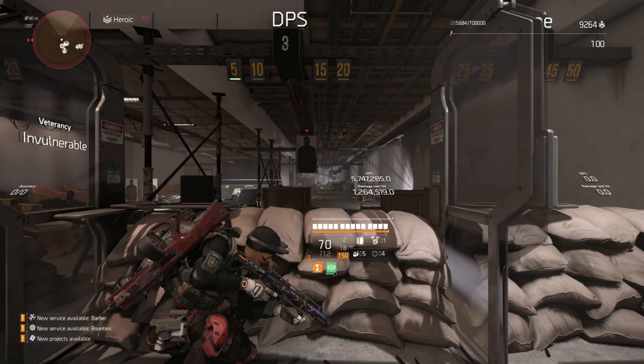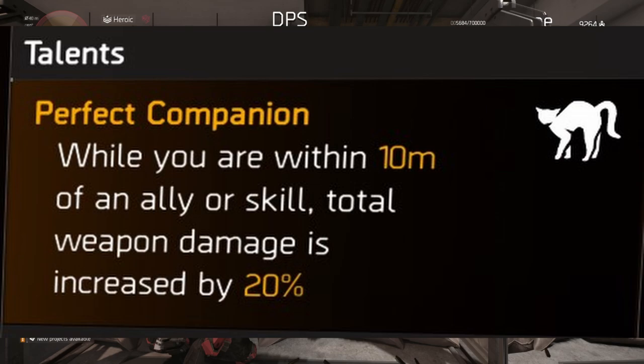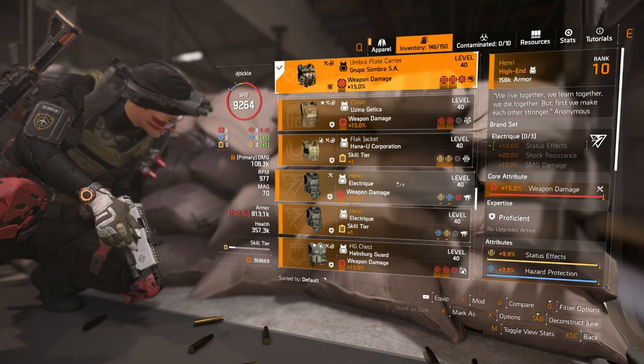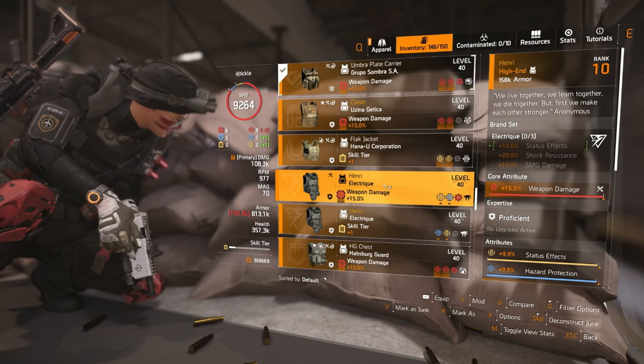What's up agents and welcome back to another Division video. Year five just dropped and they added Perfect Companion — not to backpacks where everybody thought it was going to be, but to a named chest piece called the Honre. I guess it's called that — it looks like 'Henry' but I guess it's a French pronunciation, who knows, let me know in the comments down below.